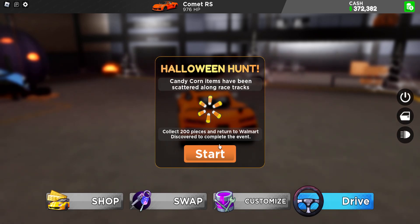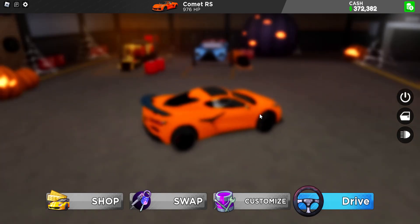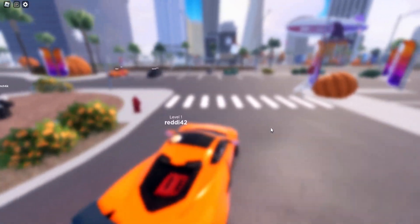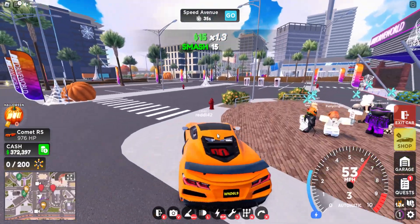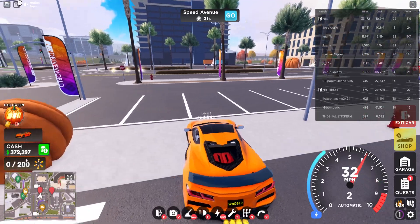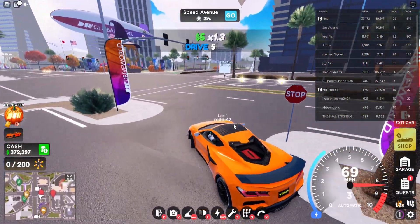The quest is called Halloween Hunt — collect candy corn items scattered around the racetrack, 200 pieces. That's a lot! Let me fix my camera real quick. Okay, now it works. Bottom left here shows the progress counter.